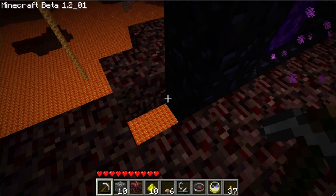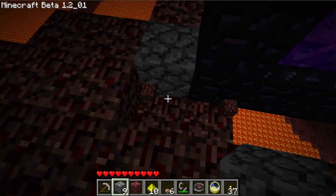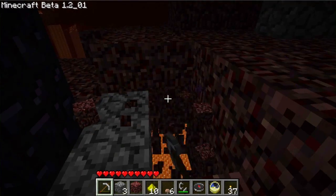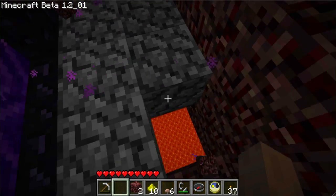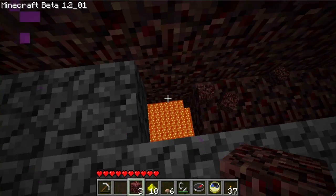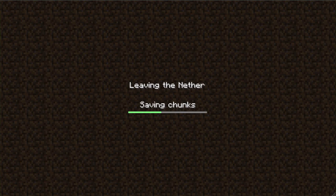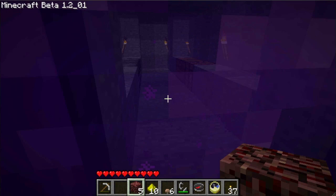So I'm going to change the netherrack around our portal into cobblestone, just because when we get out of the portal and are trying to build a base here, we don't want to be exploded. I'm sorry about the sound from the portal right now — it's probably pretty annoying. We'll get out of it in a second because we've got to go restock. This is actually a fairly decent spawn — I've had some pretty unlucky spawns every time I've gone to the nether, which makes it very difficult to build. But this should be pretty good. Let's go get some more cobblestone. And we're back.